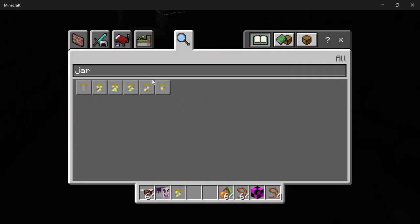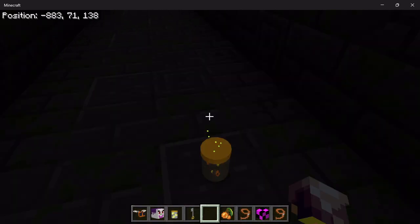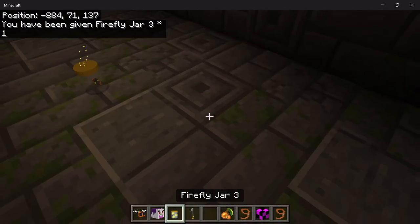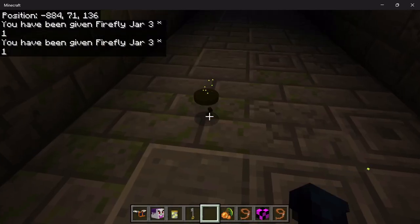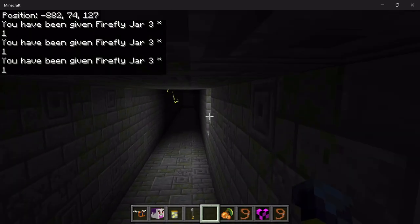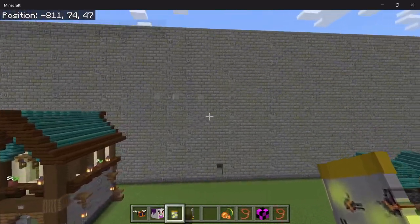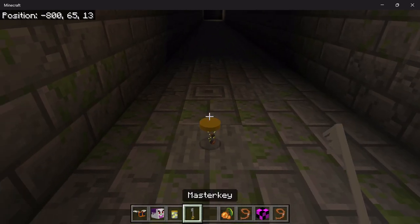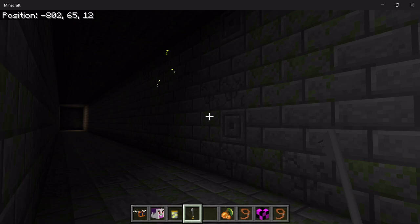What does the master key do? If you crouch you can pick up the jars. Also, before there was an issue where firefly jars would fall through the floor — I fixed that. So, the master key: let's say you captured three fireflies in a jar and you wanted to move them to a different wall — that's why you've got the master key. It will let them loose so you can collect them in the jar and let them go.